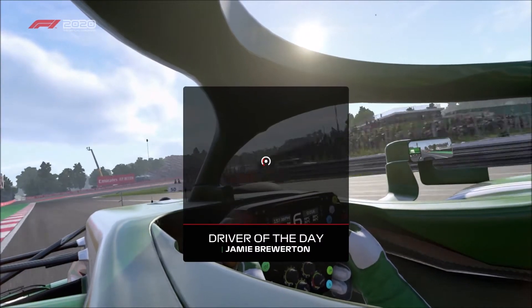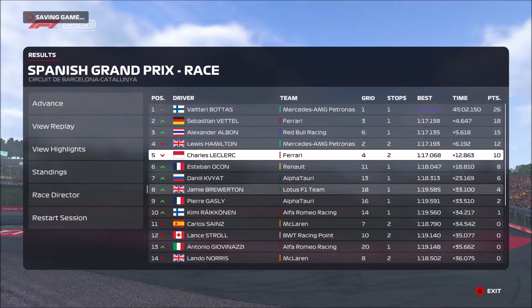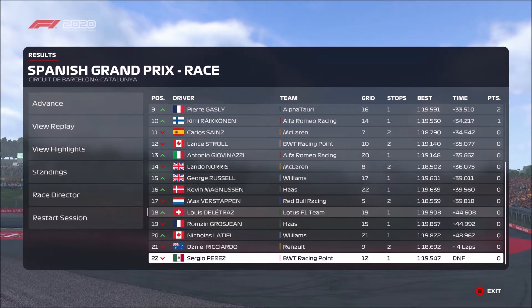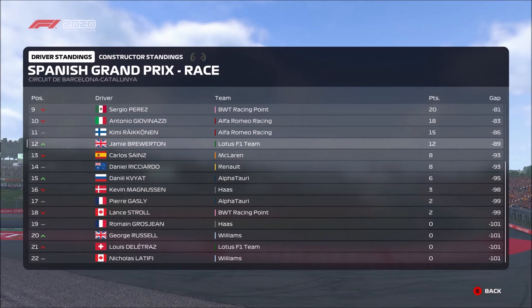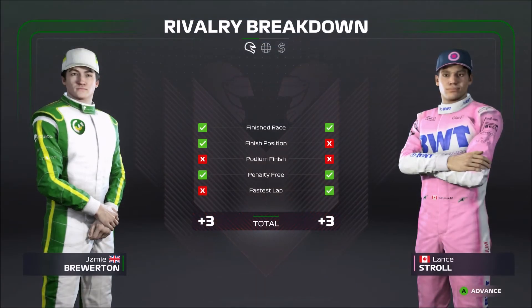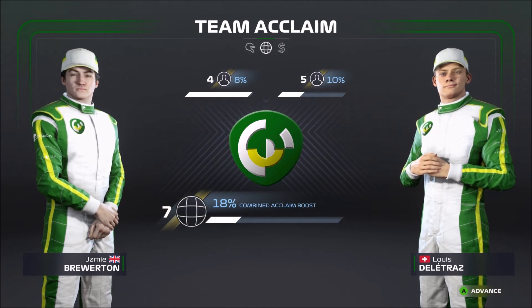That's our third points finish of the season and all of them have been eighth place, which is a bit weird. We're up to 12 points in the championship. Gasly and Kvyat also scored Alfa Tauri's first points in seventh and ninth, which is a little worrying as we were ahead of them in the constructors. Bottas wins the race, Vettel second, Albon third — a very mixed-up podium. Deletraz finishes 18th, very poor again. We're up to 12 points ahead of Sainz who had a bad race. That's going to be the end of this video — I hope you enjoyed it, leave a like and subscribe if you want to see more. This has been Gen083 and I'll see you next time.